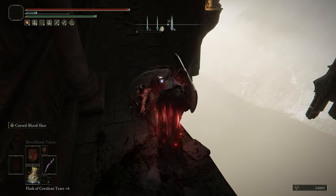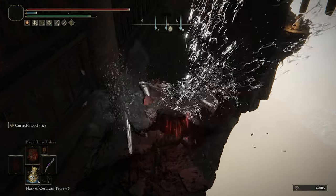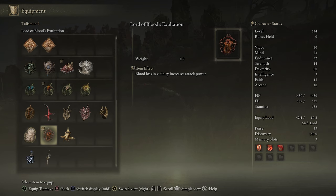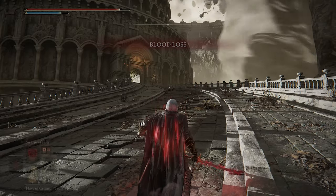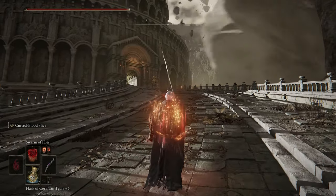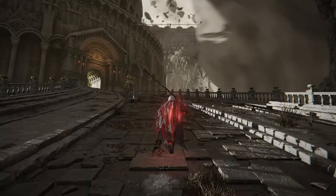You can totally replace that with a Lord of Blood Exaltation if you want more damage. And I even had runs when I was using a Seppuku in an offhand weapon, so that I can pre-buff my damage before entering combat. It's totally a viable option, or you can just rely on the bloodlust that happens naturally during combat when using Morgott's Cursed Sword.